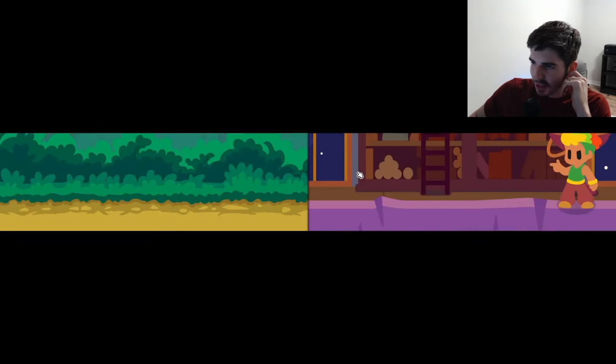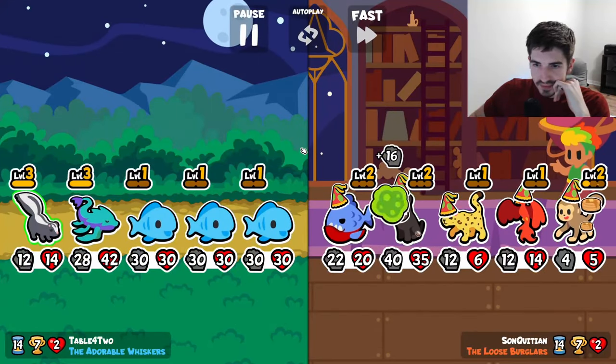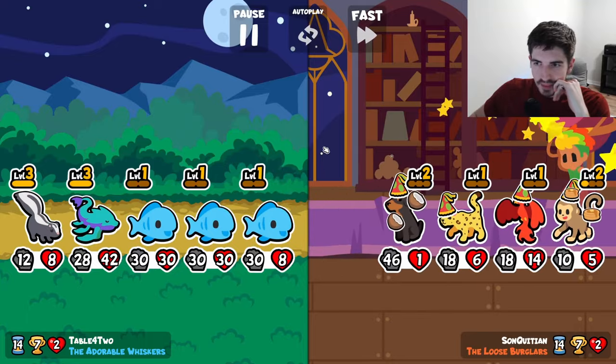I managed to combine a few fish to level up and get some scaling out of that, but aside from that and some buy-sell pets, I don't know how else to scale. If you have any secret tricks, please let me know because I'm stumped. Drop a like if you want to see some more daily Super Auto Pets content, but for now let's jump right in.